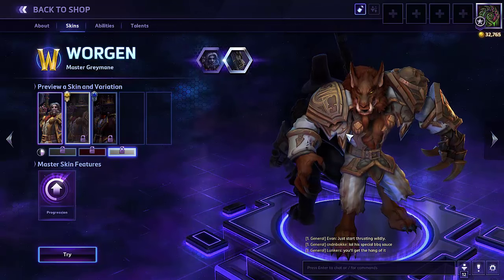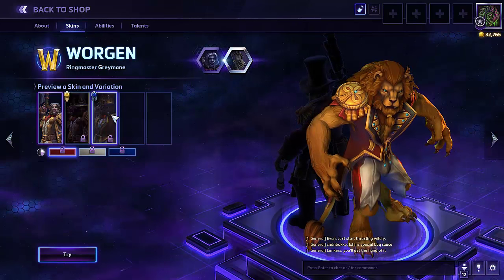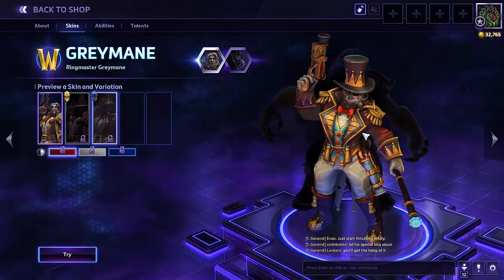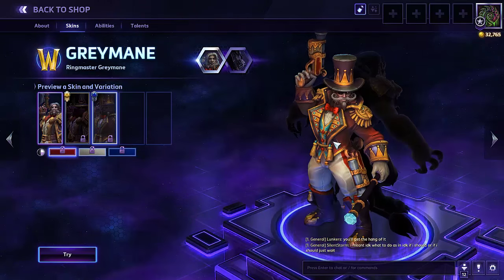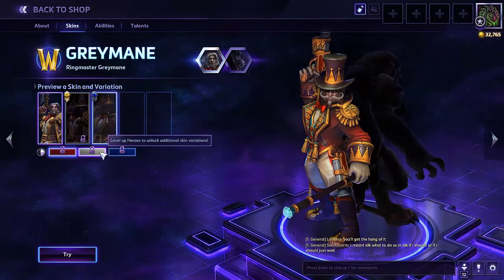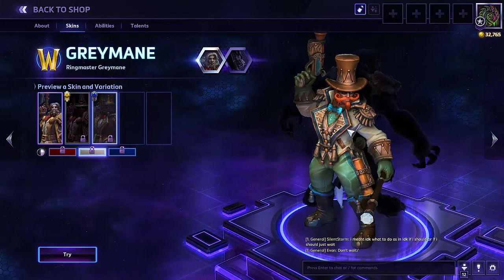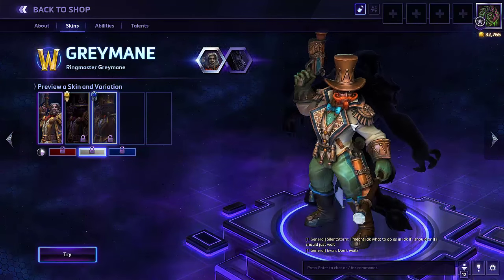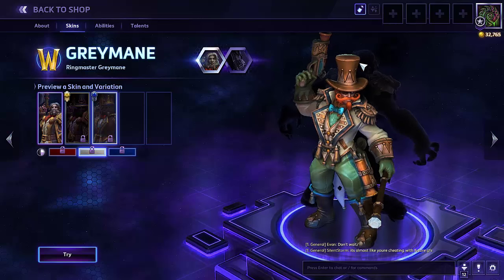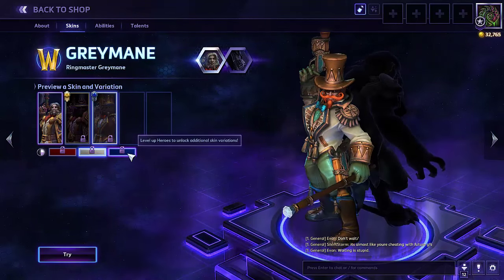The master worgen form sort of gives him a very furry color — and by furry, I mean the people, furries. Here is his store skin, the ringmaster. Looks very, very circus-like, a nice amount of detail in this one. Here's his middle color going with that green, red, green, orange motif. But if you look at his gun over here, it almost looks like a fake gun, a toy gun — there's kind of like a plunger on it.